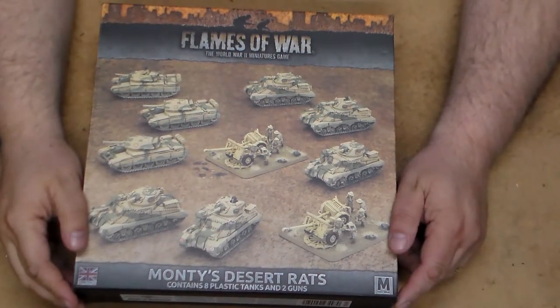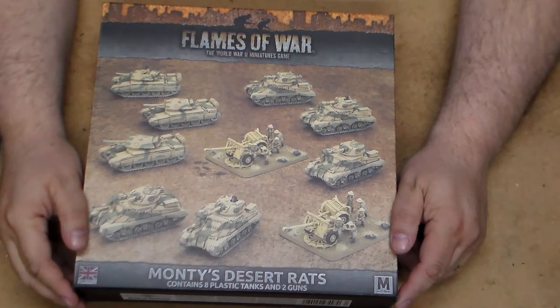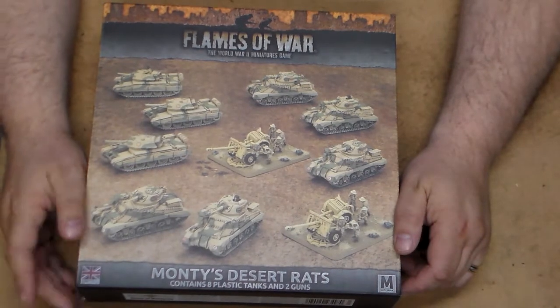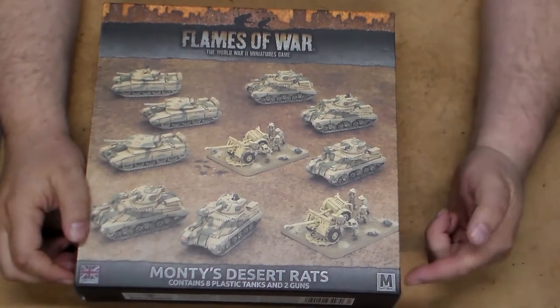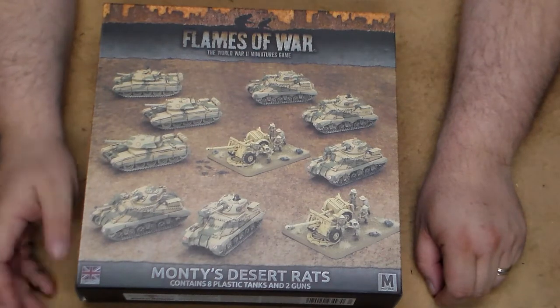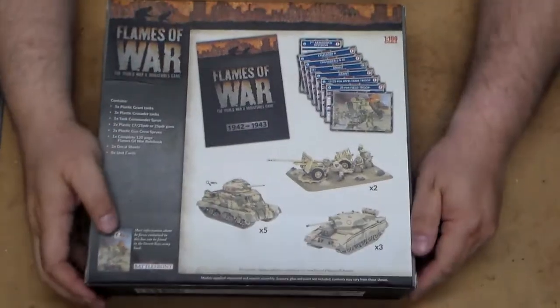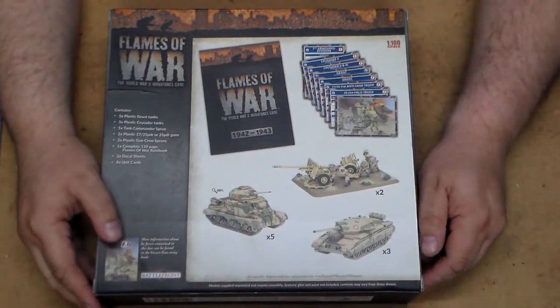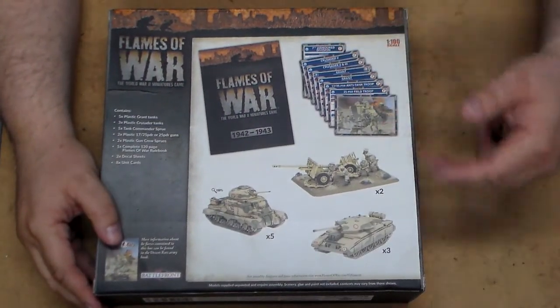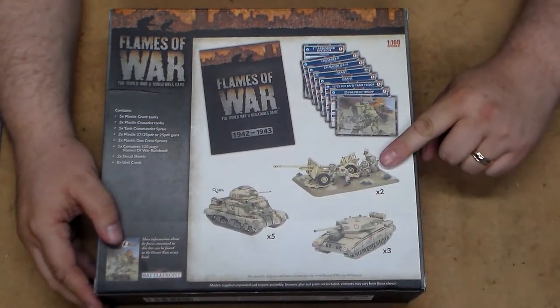Hello and welcome to the unboxing of Flames of War 4th Edition Monty's Desert Rats box. The box is British; the unit is for mid-war 1942 to 1943. It contains eight plastic tanks and two guns. Looking at the back, it shows you the contents of the box, which gives you your unit cards — you get five Grant tanks, three Cruiser tanks, and two guns.